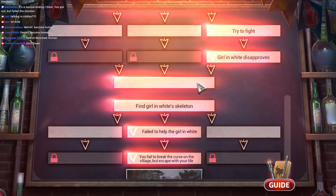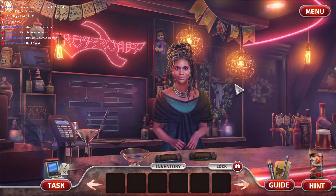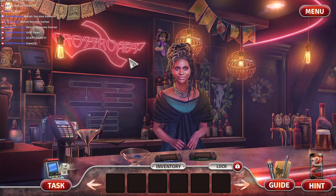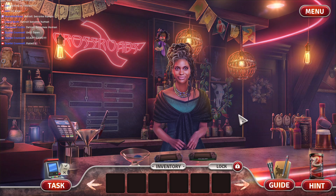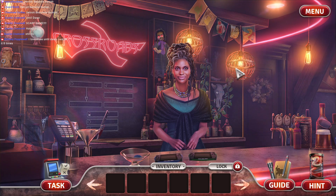So we didn't get this ending. You failed to break the curse on the village, but escaped with your life. Okay, that's kind of neat, actually. Now, if I have to replay the entire game to get these other endings — I don't know how this Hopa game would do that. That's kind of interesting. Until Dawn is a scary game. I think I streamed that one — Until Dawn off my PlayStation, if I remember right.